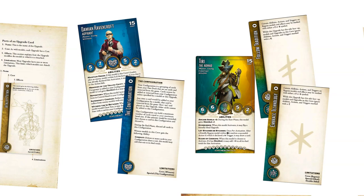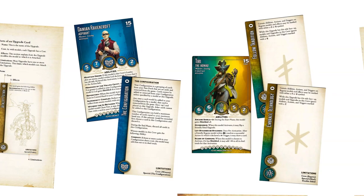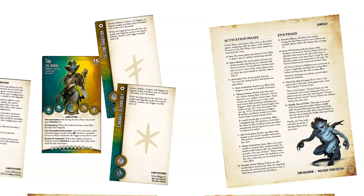One small change that will have a big impact on how Malifaux is played is on page 21. Until now, Minion, Enforcer, and Henchmen models all took two actions and a bonus action on their activations, while Master models and Henchmen serving as crew leaders all took three actions and a bonus action. With the new rules, everyone gets just two actions and a bonus action. If you're playing a game of 50 soulstones or larger, then Master models and the crew leader get a third action, but only in those larger games.